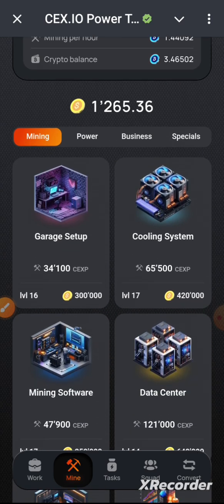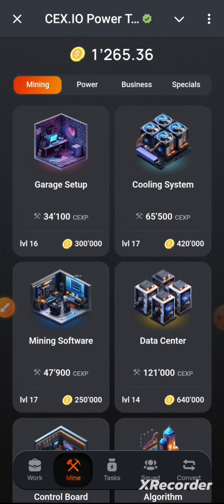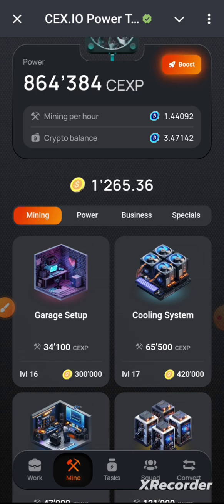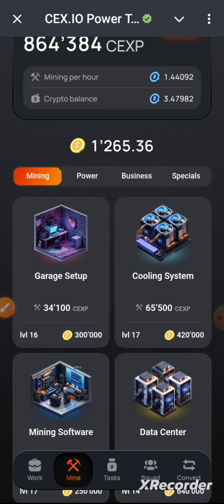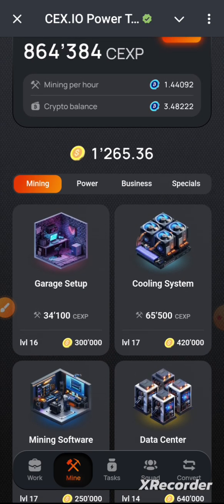You increase your mining power by going to the cards and clicking on them to build up your mining power. My orange token balance is currently showing 1,265. What I can also do is increase my orange coins by converting my crypto balance — then use those orange coins to buy more cards to increase mining power again.